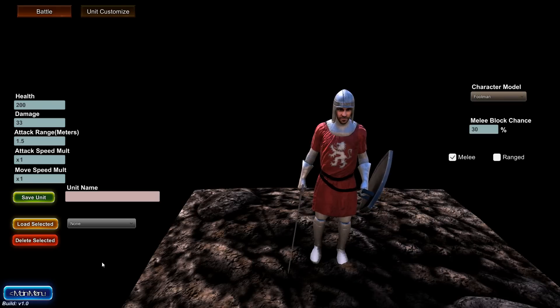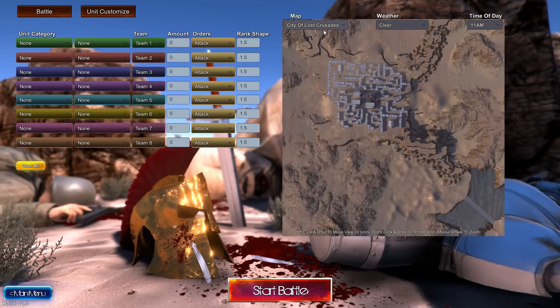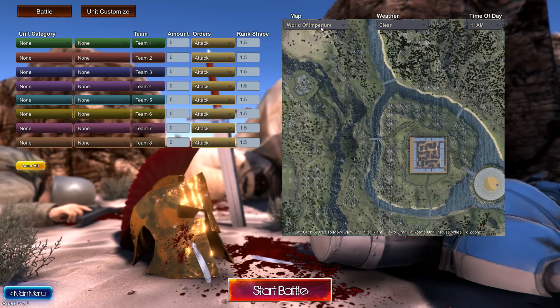Unit customization — we've already seen that before. This music... We've got World of Thieves, we played that one. City of the Lost Crusades, played that one as well. Avalanche Canyon, played that one. We've got a flat test map. We've got World of Imperium.